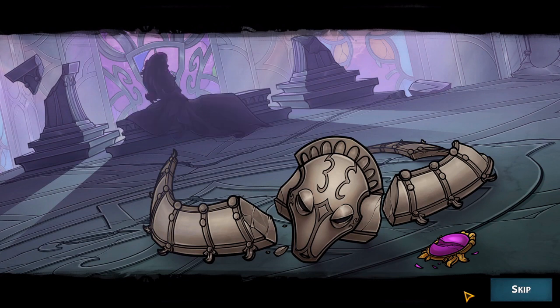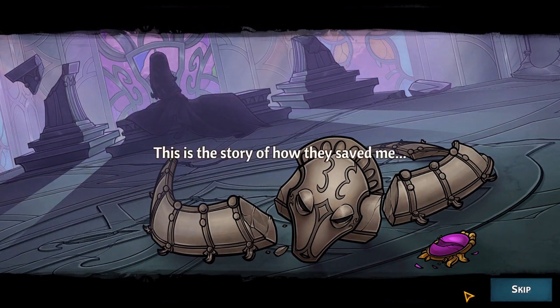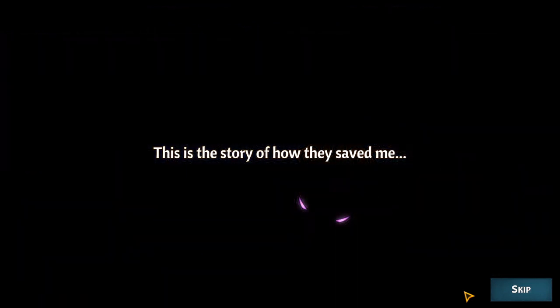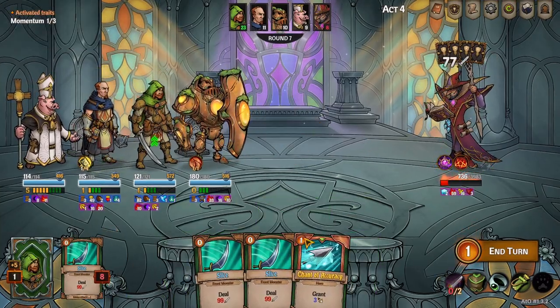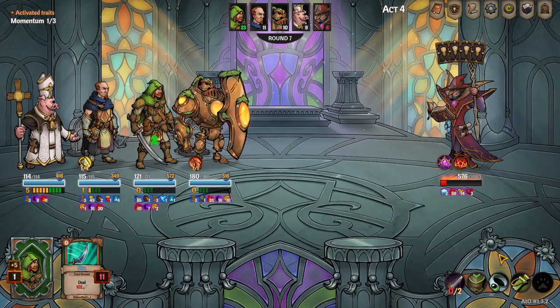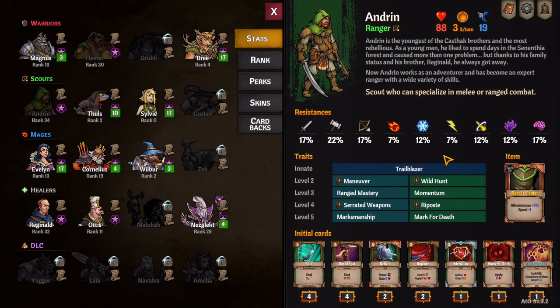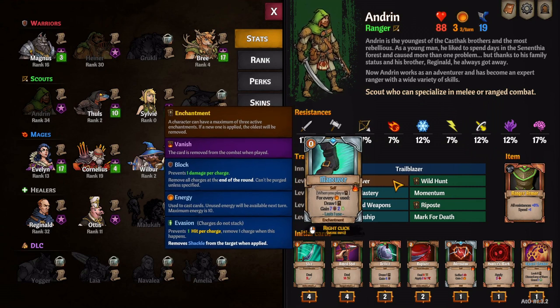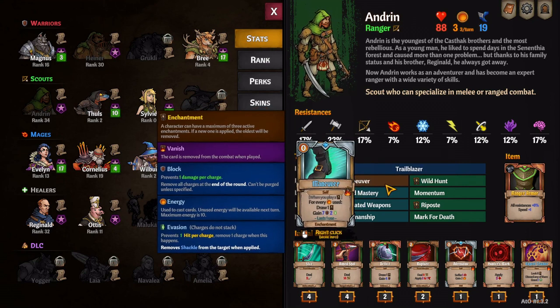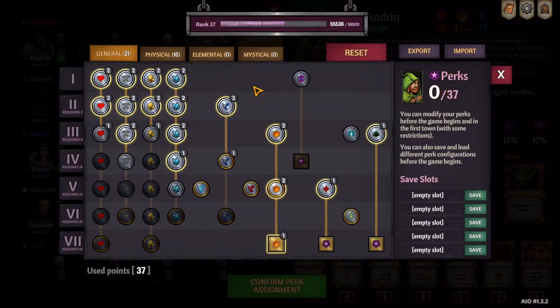Want to know how to successfully cross the obelisk? Want to be able to do over a hundred damage with a single zero cost slice? Then this is the build guide for you. In this video I'm going to show you how to do the sharp DPS build for Andrin and across the obelisk. This is a very straightforward build that works by stacking as much sharp as possible while playing as many attacks per turn as possible.